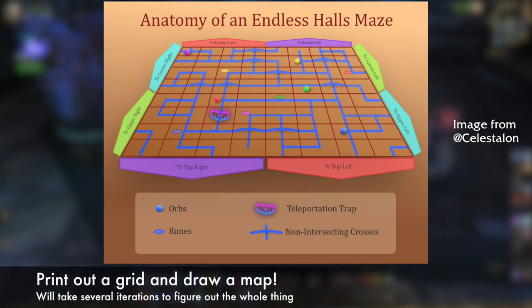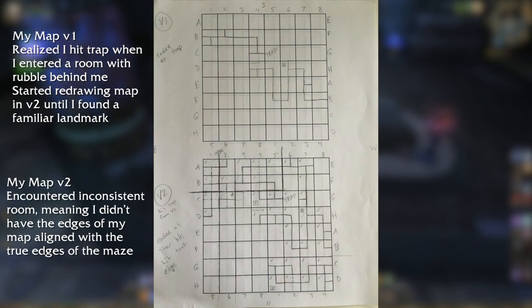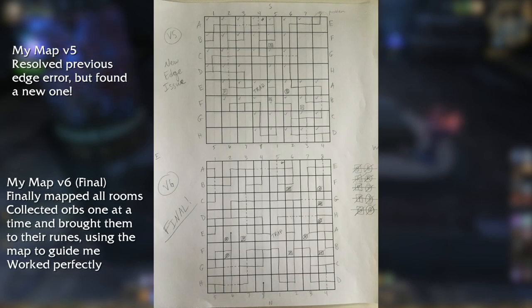Most people have to draw out maps to keep from getting lost. It will probably take several iterations before you determine the entire layout. Additionally, you should never pick up any of the orbs until you're certain you can find them all, since that would remove your only landmarks in the maze. I'll put some links to other explanations of the maze in the description if you need more help. These are what my versions of the maze looked like — I had to go through six versions before I finally figured it all out. I got lucky with the teleportation trap and identified it right away, but I did have some trouble figuring out the edges. Don't lose heart if you get stuck, just keep trying.